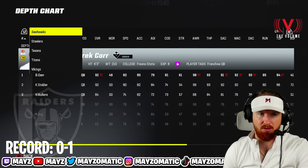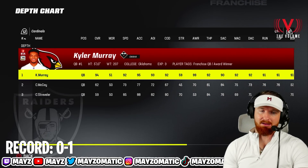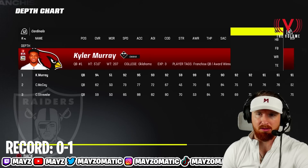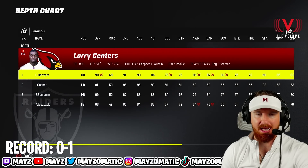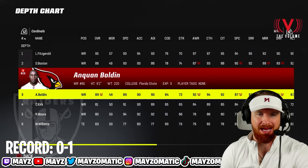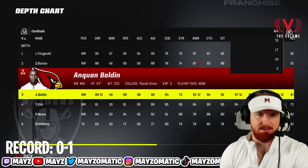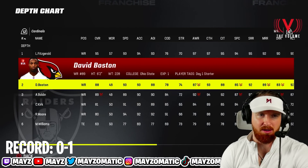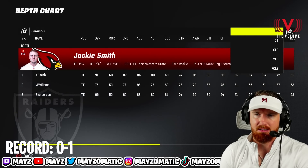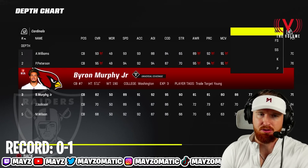Let's take a look at the Cardinals roster. Kyler Murray is their quarterback, 94 overall X Factor. Larry Centers at halfback, 90 overall. Wide receivers are Larry Fitzgerald at 95 overall, David Boston, and Anquan Boldin. Jackie Smith at tight end. Defensive backs: Aeneas Williams, Patrick Peterson, and Byron Murphy Jr. Larry Wilson at free safety and Budda Baker at strong safety — a pretty good team overall.